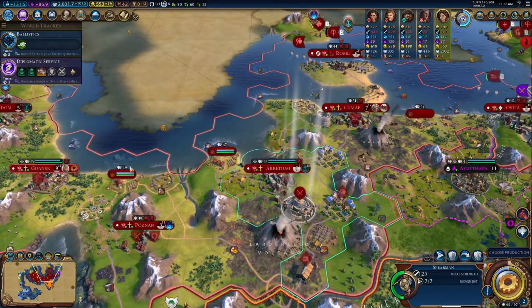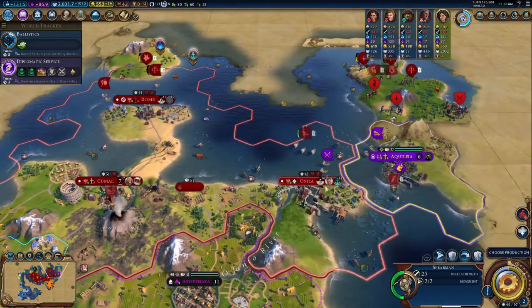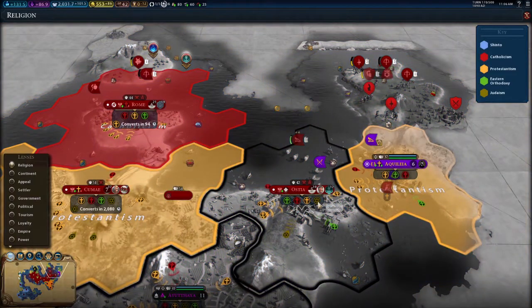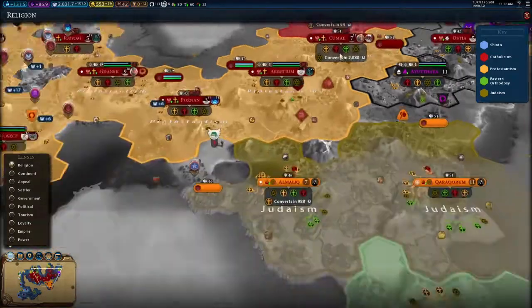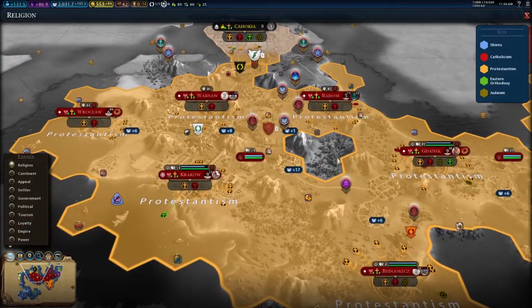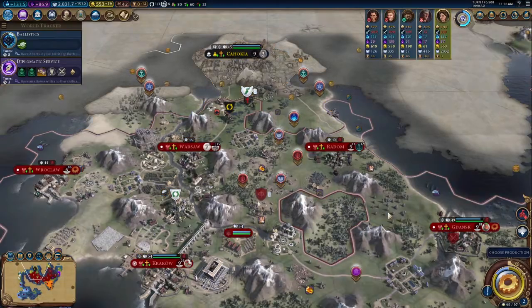We have three turns until the next era. I could use this guy and sacrifice him for that and then make that city one of our religious ones. It's not going to convert unfortunately — there's just kind of a heavy amount of conflicting pressure in some of these other areas, which is no problem. We do have a stronghold here, so we can provide a lot of religious pressure.